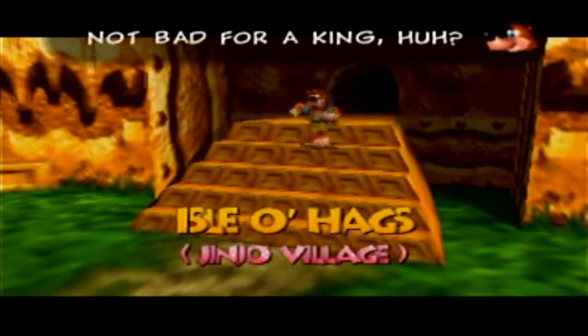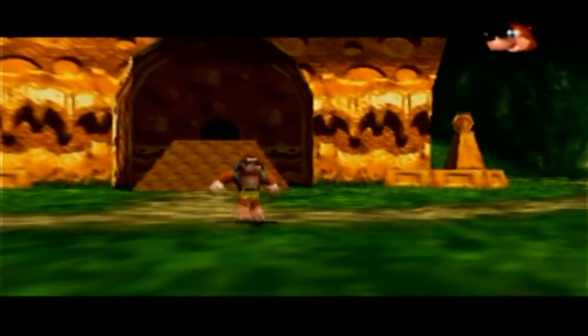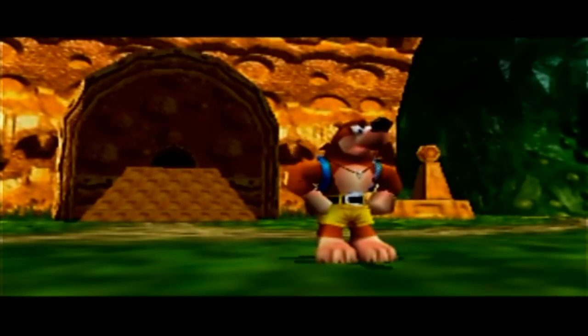'Not bad for a king, huh?' Yeah, his strange pet thingy was cool. Let's go find that Jiggy-Wiggy then. Jiggy-Wiggy's pet was also the pet of Brentilda in the first game.